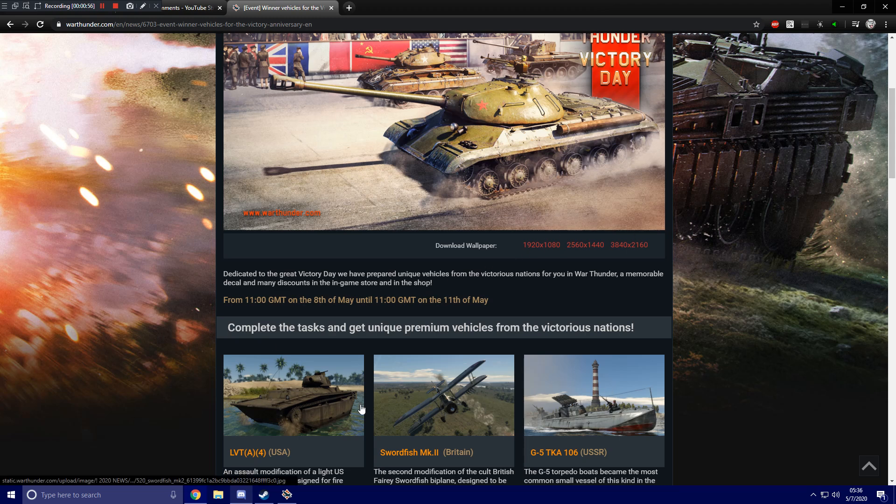For three following nations — the USSR, Great Britain with a really funny new vehicle, and of course the US — those vehicles are as follows. The Russians will be getting a boat, the G5 TKA-106, which looks like a G5 boat with a mounted rocket launching system, because Russia needs to put rockets on everything.